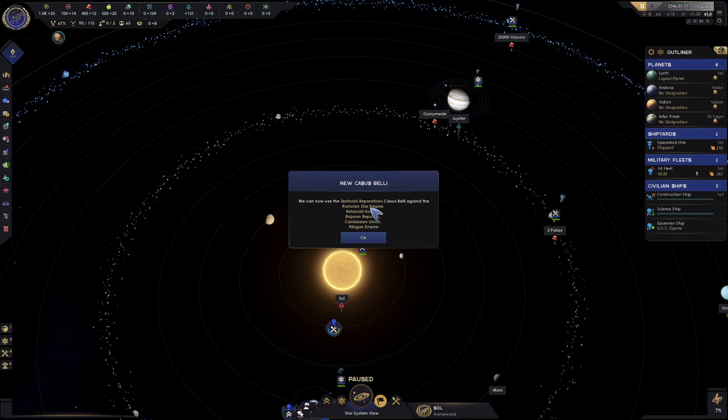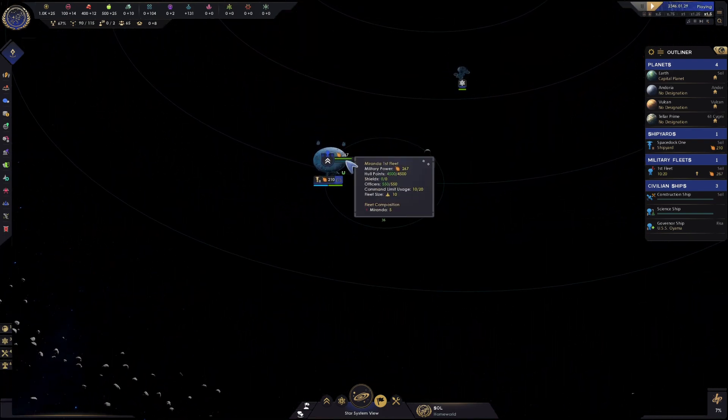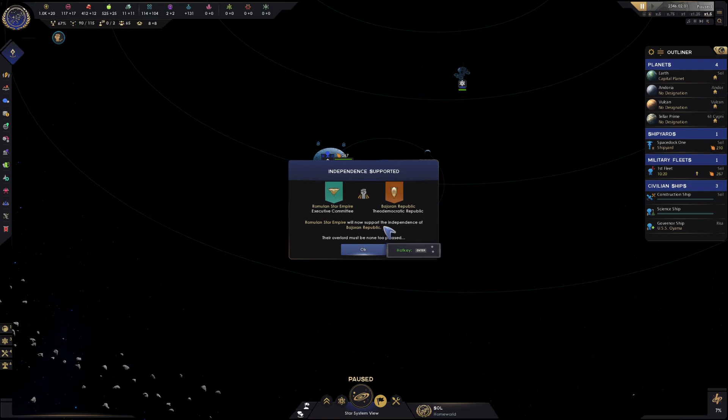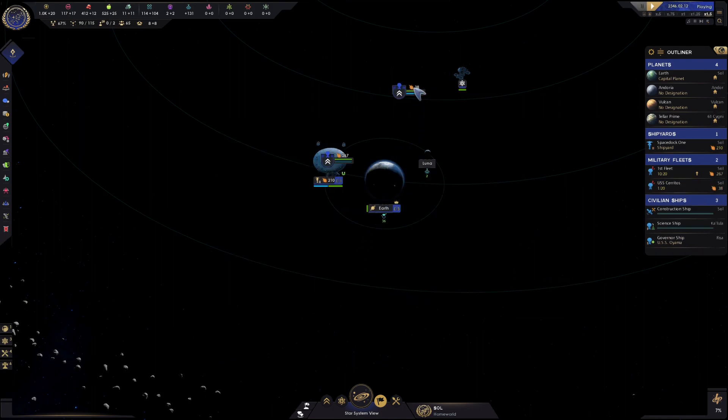Territorial Reparations Casus Belli against everyone — wow. I don't want to attack everyone yet. So we basically have a relative peace. The game asks us which protocols we should use — let's go proactive. Let's dismiss this one for a mission, why not?